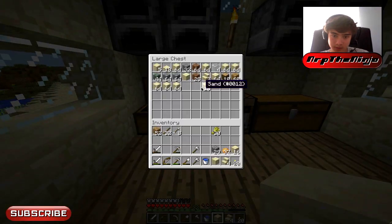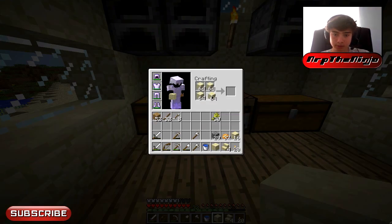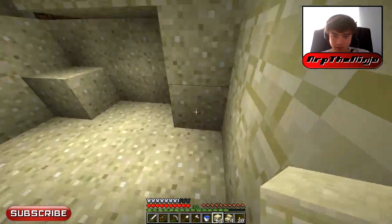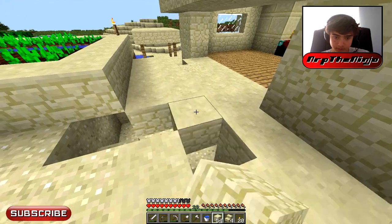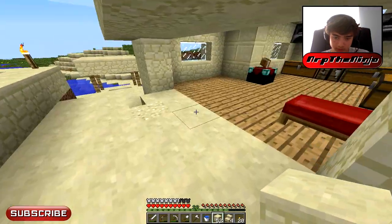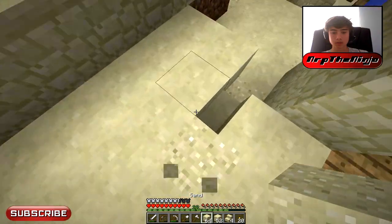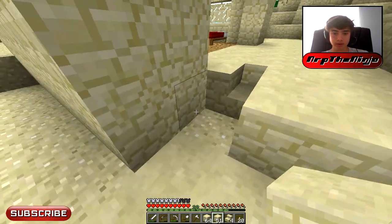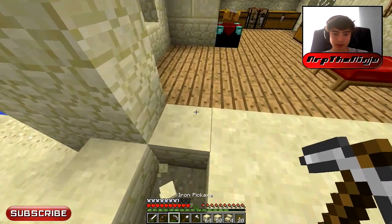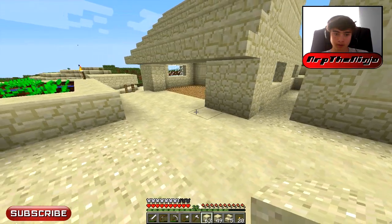I need some more sandstone — do I have any? I'll just make a stack of the stuff because I keep having to make it. All right, now we'll finish this path. That was regular sand, I'm guessing — should also get some of that. Why is that like that? Shouldn't that be sandstone? I remember there was a weird step there. Actually this looks weird; I'm going to change that up — we'll have to make things look better.